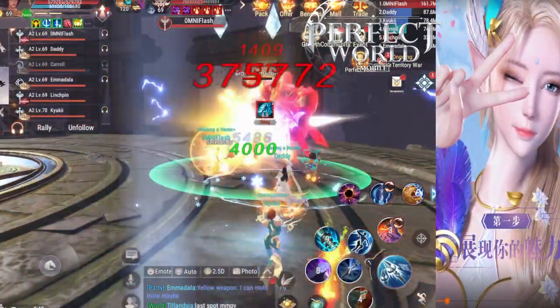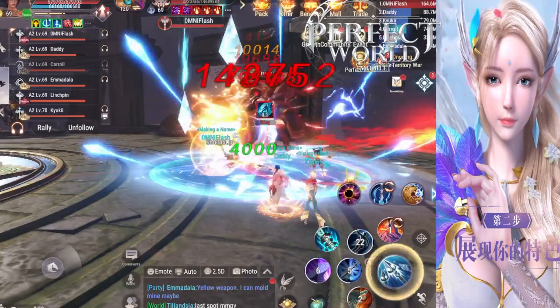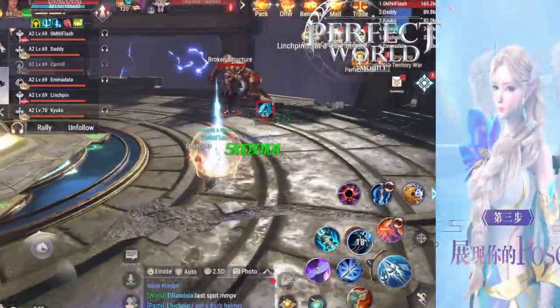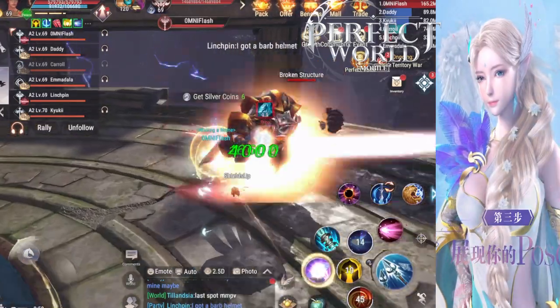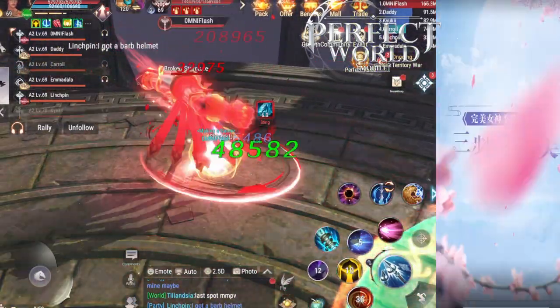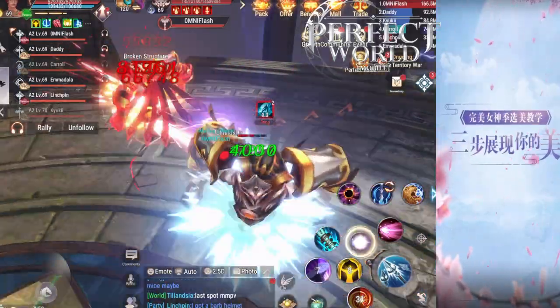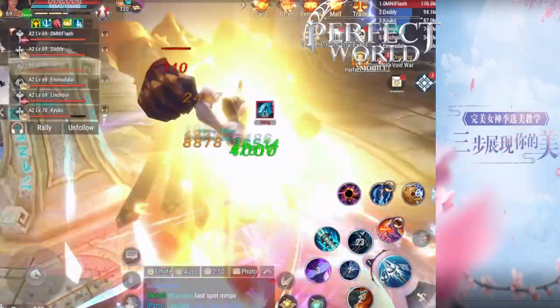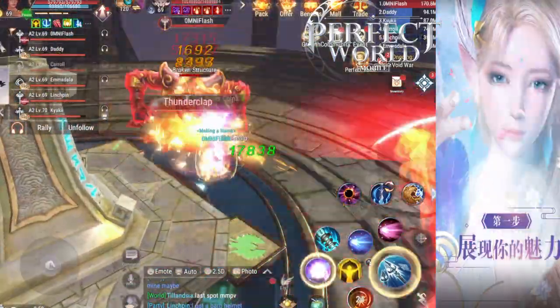It does take seven Illusion Shards per member. I think it's a little cheaper if one person combined the Illusion Shards and only the leader paid. However, that does not happen — no leader's gonna pay for the entire team. That very seldomly happens.